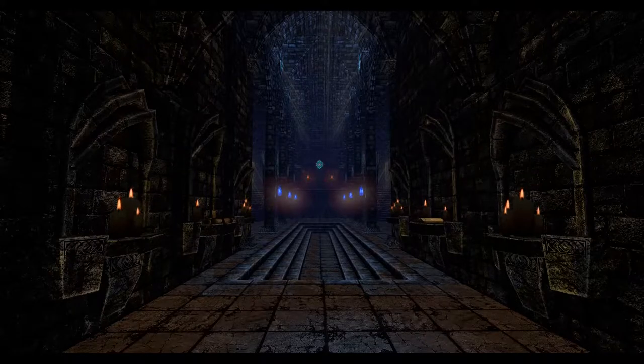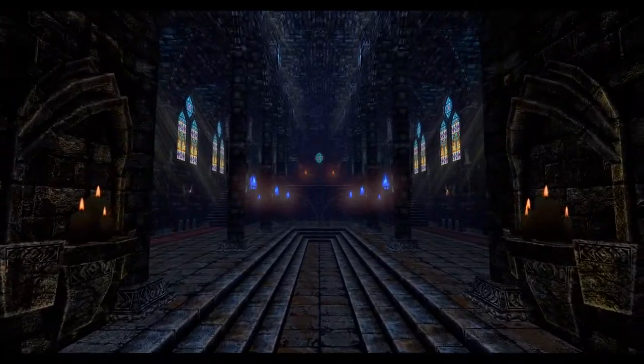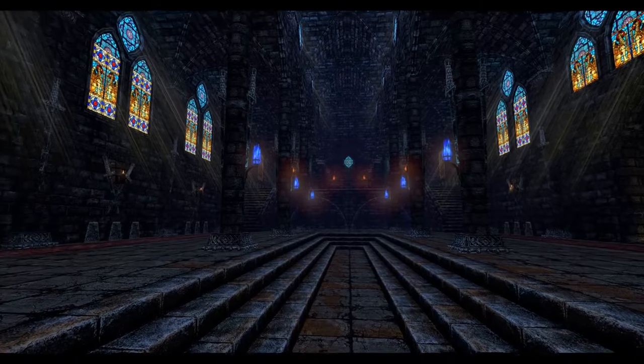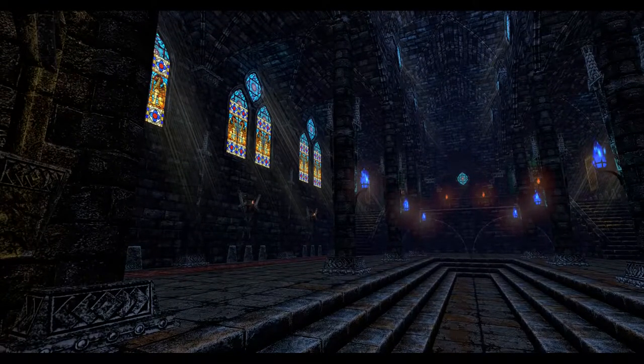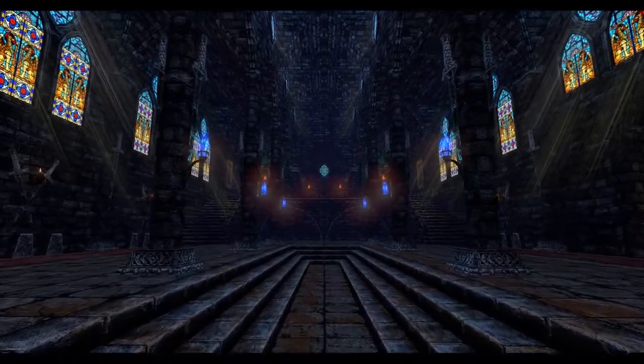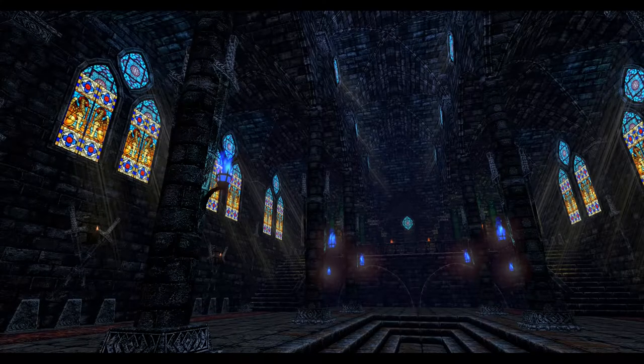We are starting off in this dark candlelit cathedral with some mysterious blue torches ahead of us. There are stained glass windows on either side with beautiful rays of light coming through. Quite a few swords along the wall as well. The center is lined with blue flame torches, which are also decorated with swords.